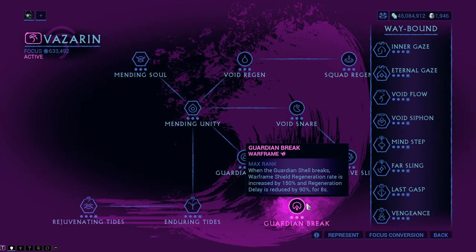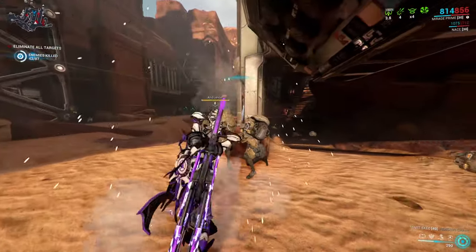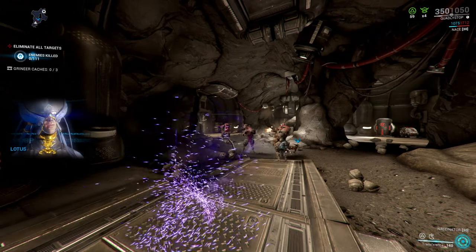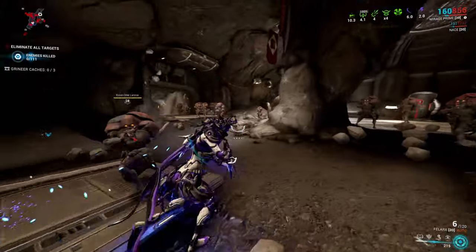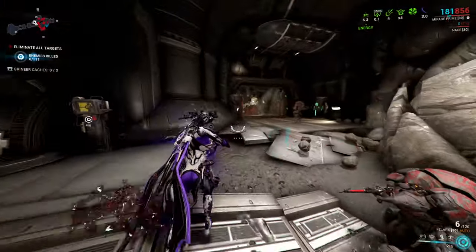Guardian Break is an addition to the Guardian Shell ability that activates each time the void shell is broken. What it does is extremely powerful but it sadly only works for Warframes. All Warframes in the affinity range will get a 150% boost to shield regeneration and a 90% boost to shield regeneration delay for 8 seconds. This is great for players that love to play Hildryn, for example — energy forever.